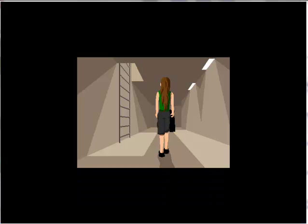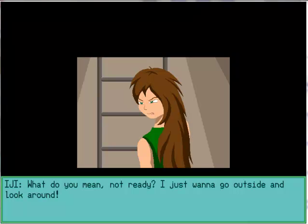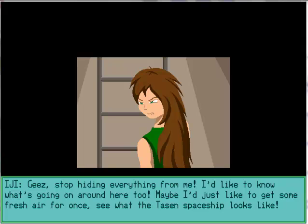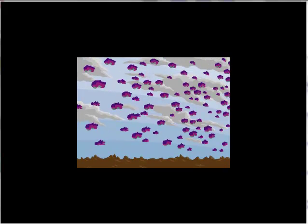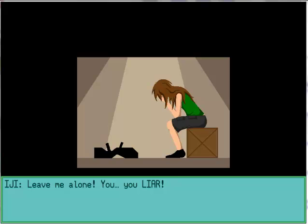There's a balcony up there. E.G., don't go out there — I don't want you to see what it looks like, you're not ready for that yet. I just want to go outside and look around, stop hiding everything from me. The third... he said there was only one! Oh no. Yes — that is a lot of Tassin. E.G.! Leave me alone! You liar!